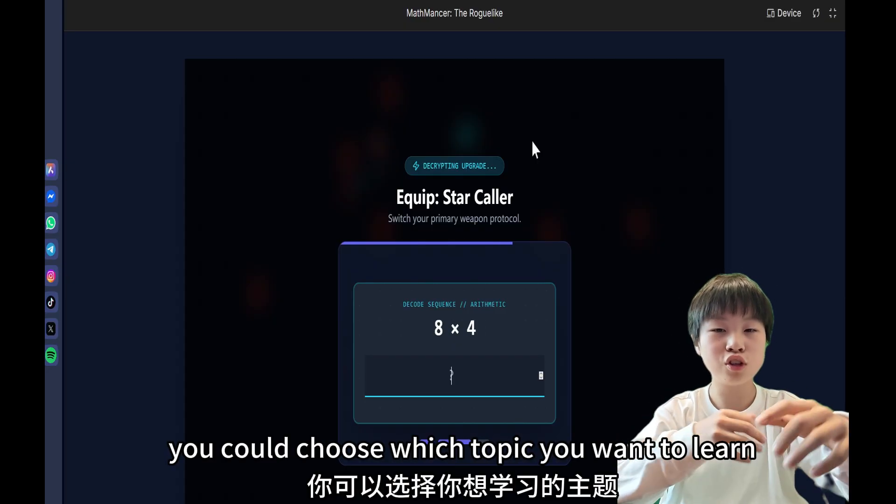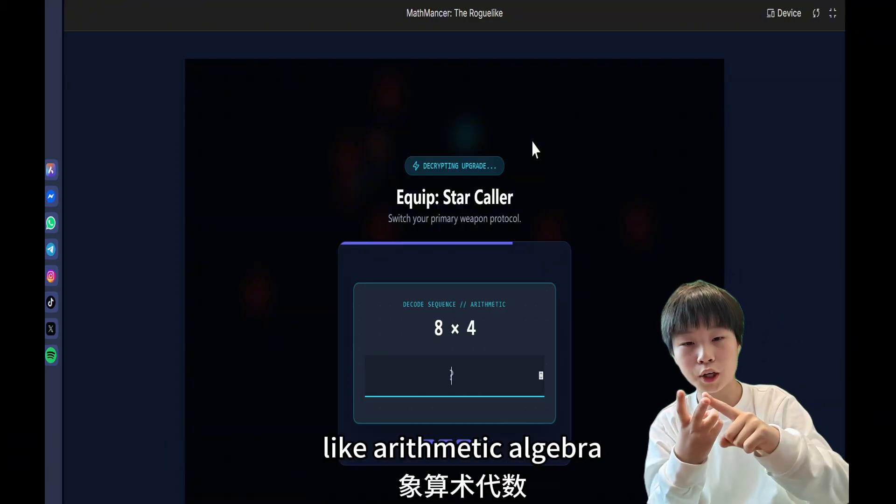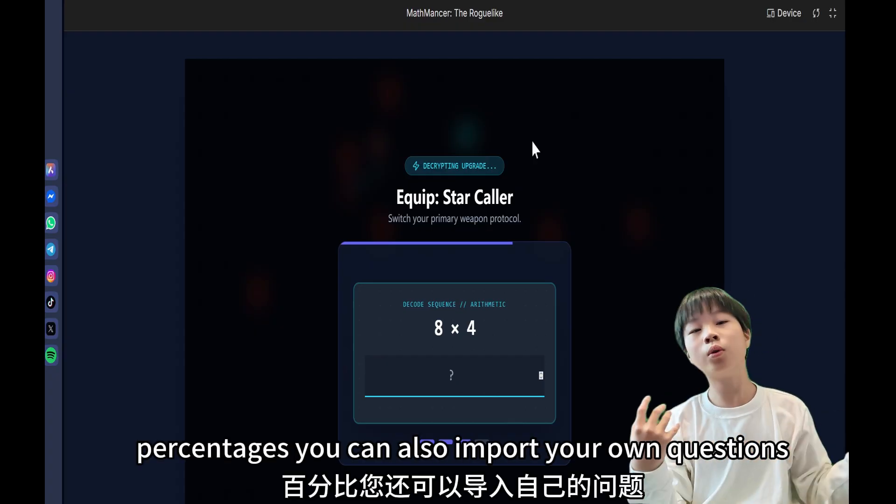You can choose which topic you want to learn, like arithmetic, algebra, geometry, and percentages. You can also import your own questions.